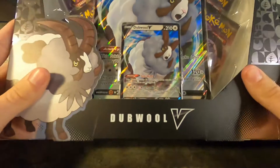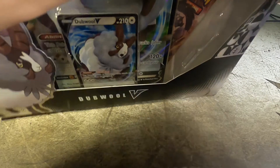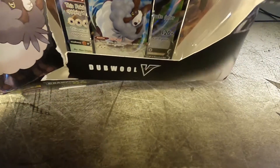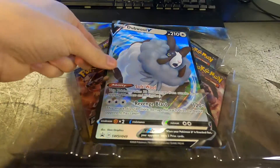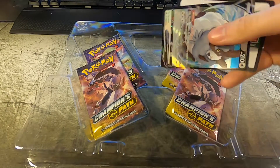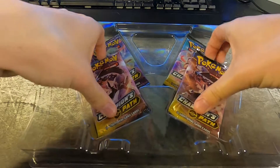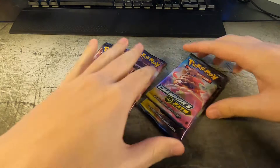Hey guys, opening up a Dubwool V Champions Path collection box today, so let's just get right into it. First off we've got our giant promo card, and we've got our double V promo card — we'll set those to the side. Then we've got our four packs of Champions Path, so let's just jump right into it.